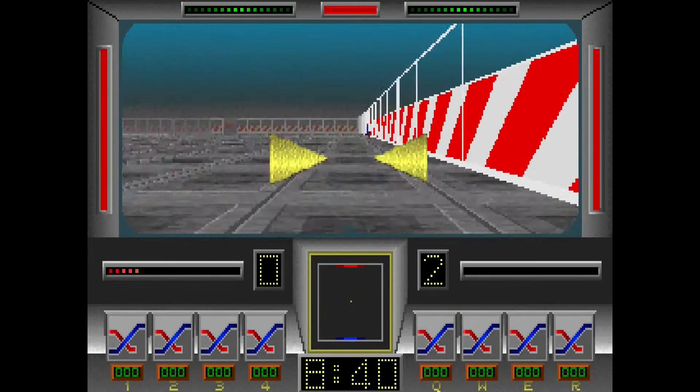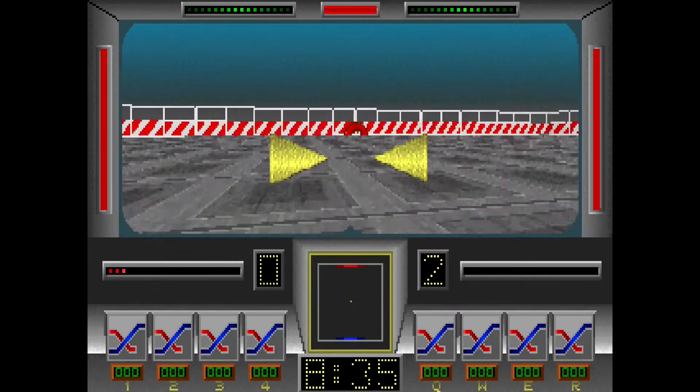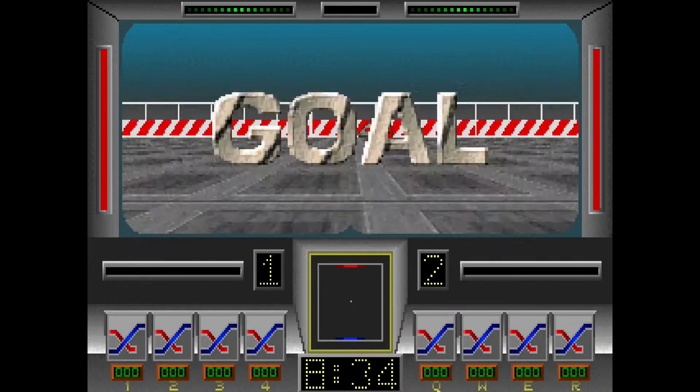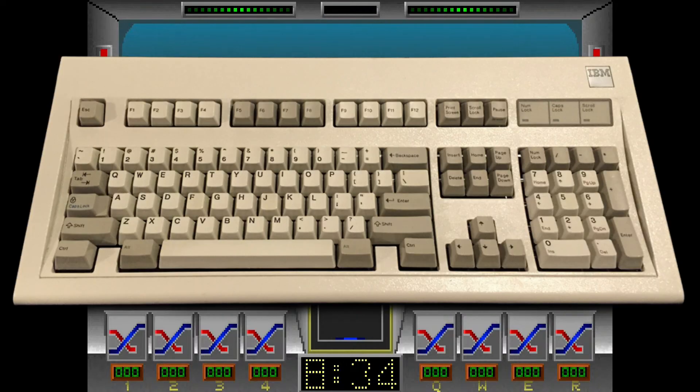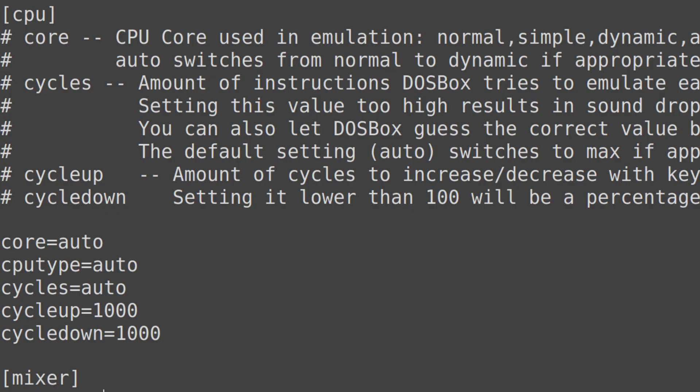DOSBox emulates every aspect of the DOS gaming experience, unless you're a fan of the smell of old beige cases and specific peripherals of course. This also means that it emulates the processor type and speed behind the system. In the conf file you have the choice of picking a core, which is how the emulator tries to run the processor.